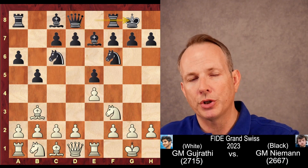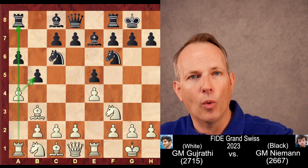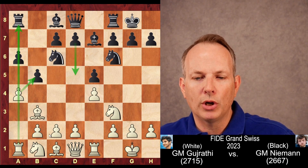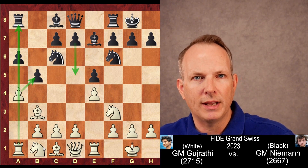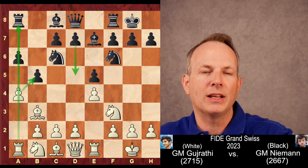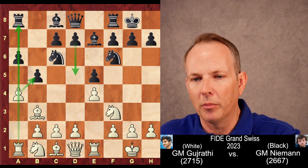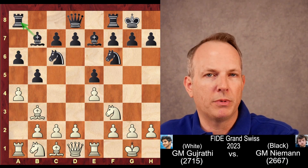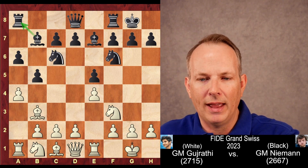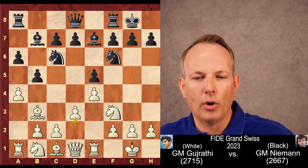They play what's called an anti-Marshall, and that's what Grandmaster Gujarati does here — he plays A4. The idea is that the D5 move becomes stronger when white has played C3, because it takes away a natural square for the knight and weakens the light squares. So by not playing C3, D5 loses some of its strength, though it is technically still playable. D3 is played, keeping things tight and overprotecting the E4 pawn.